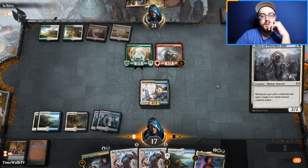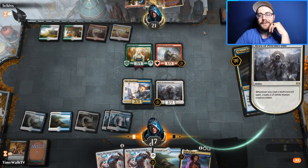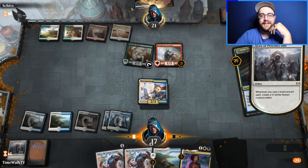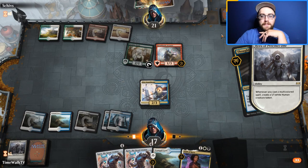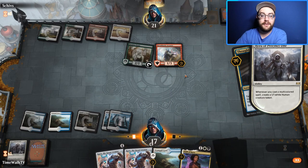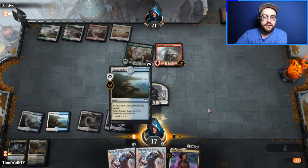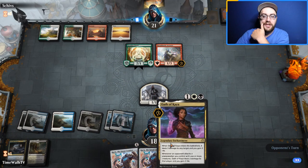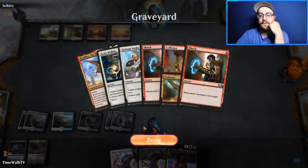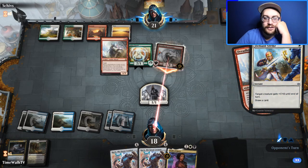We have Hero in hand. We failed to read Collision/Colossus correctly — it gives plus two toughness, so our removal wasn't going to kill the flyer as planned. We take their shock with Thought Erasure and keep the land on top — we want a black source. We're at 18 life doing pretty well. Oath of Kaya comes down and smacks the Dread Horde Arcanist.